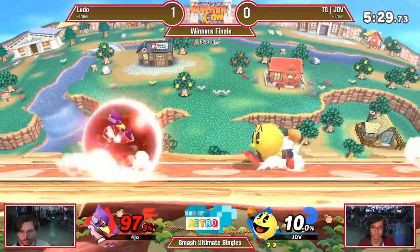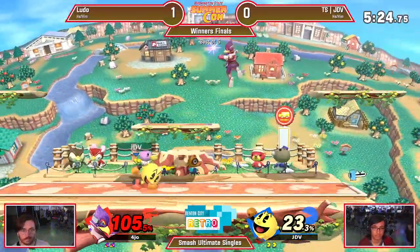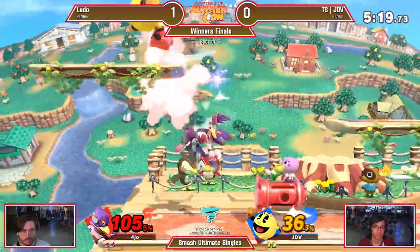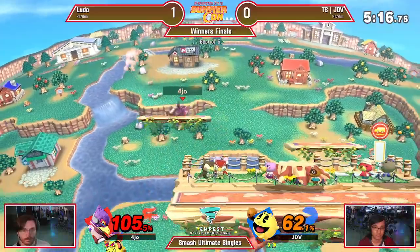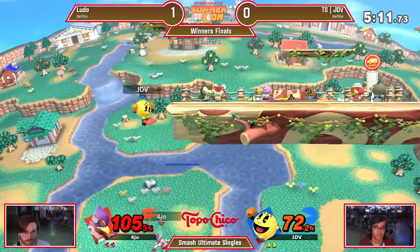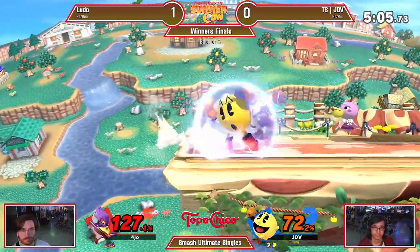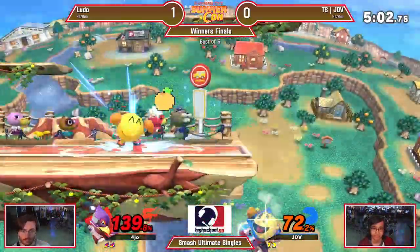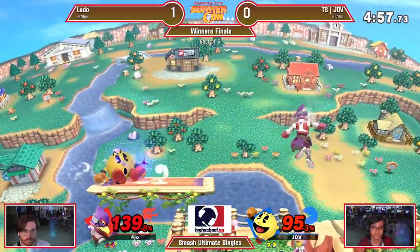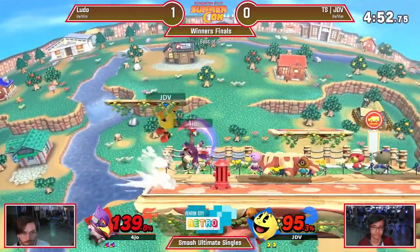Right now we are in FD mode, so that is going to significantly reduce both Ludo's ability to combo as well as his approach and escape options. Finally those platforms back online for him — he really likes this setup. Having that corner platform gives him a lot of pressure opportunities with the down air. And now he is ready and looking for this kill. Great tech — you overextended a little bit there. Able to get back to the stage in great fashion. Goes for the reflector — again, JDV not able to do much about it.